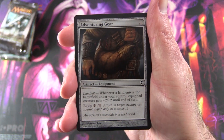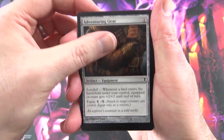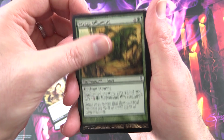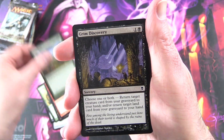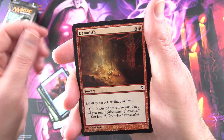Finally got it open. So we start off with Adventuring Gear, Giant Scorpion, Savage Silhouette, Soaring Seacliff, Molten Ravager, Beast Hunt, Grim Discovery, Cancel, Demolish.